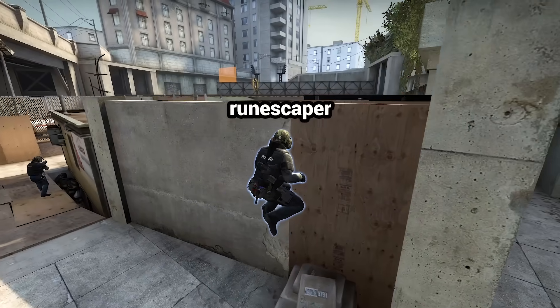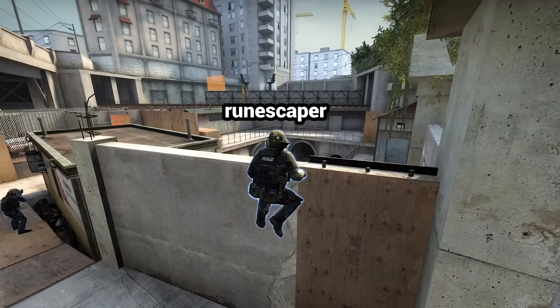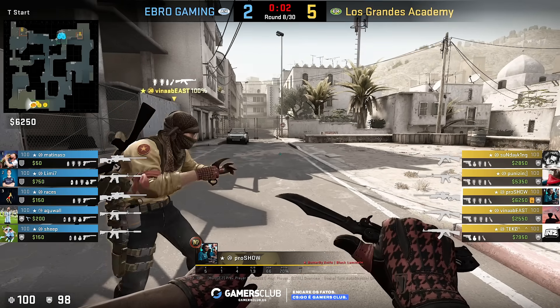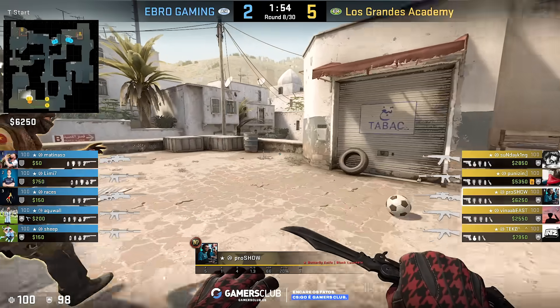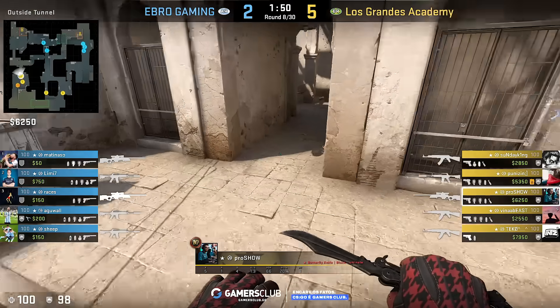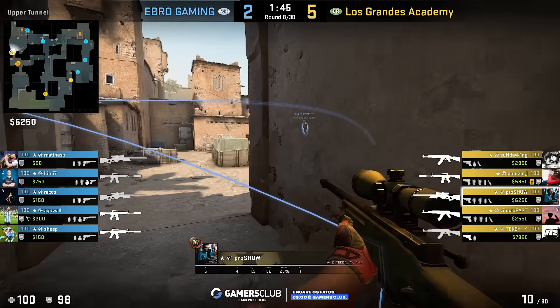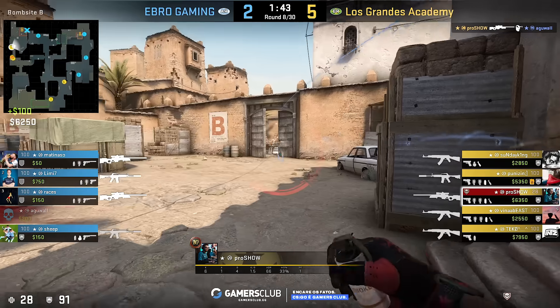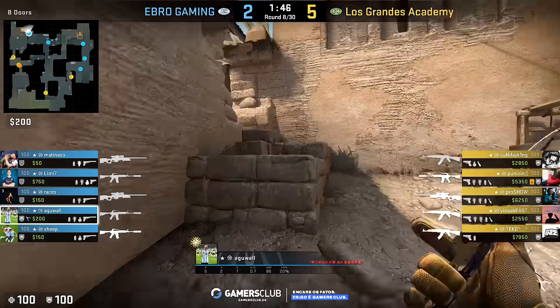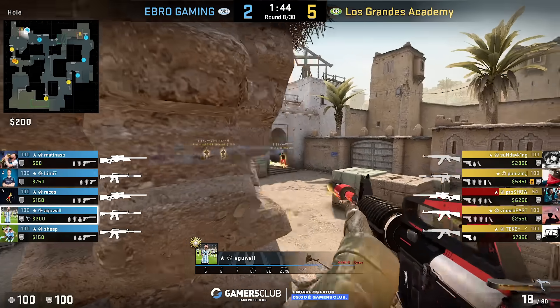Runescaper should think twice before launching up a big boys game. Dust2 has been out there for a long time, and a trick that has been in front of people's eyes for years was just made popular by pro play. This way of run boosting wins you some crucial extra time to catch B defenders off guard. In this case, a CT spent some time at middle and his molotov was already late for this run boost entry method. Speed forever.